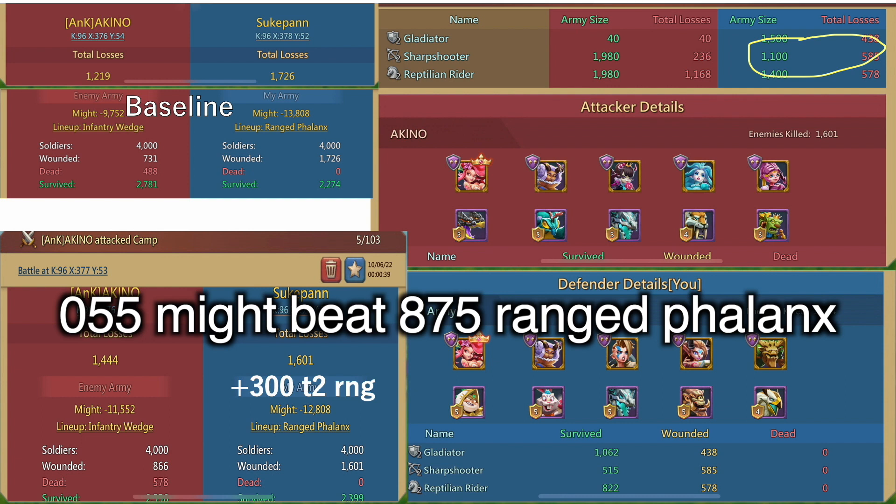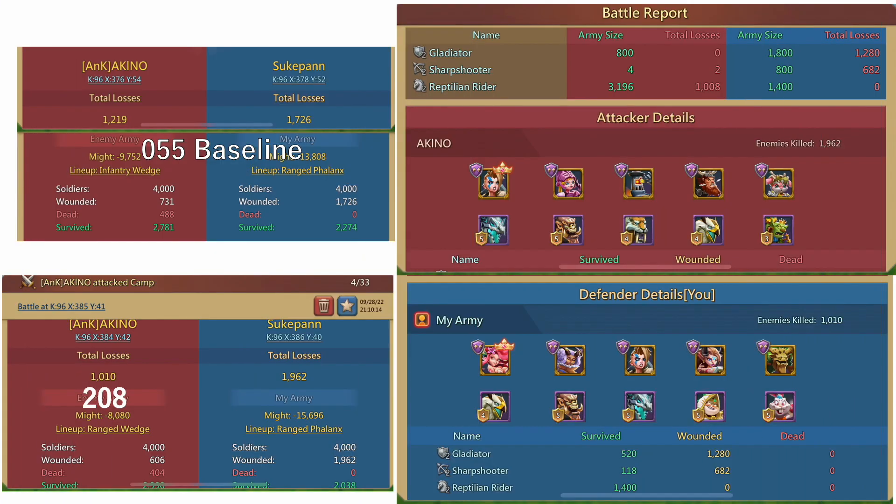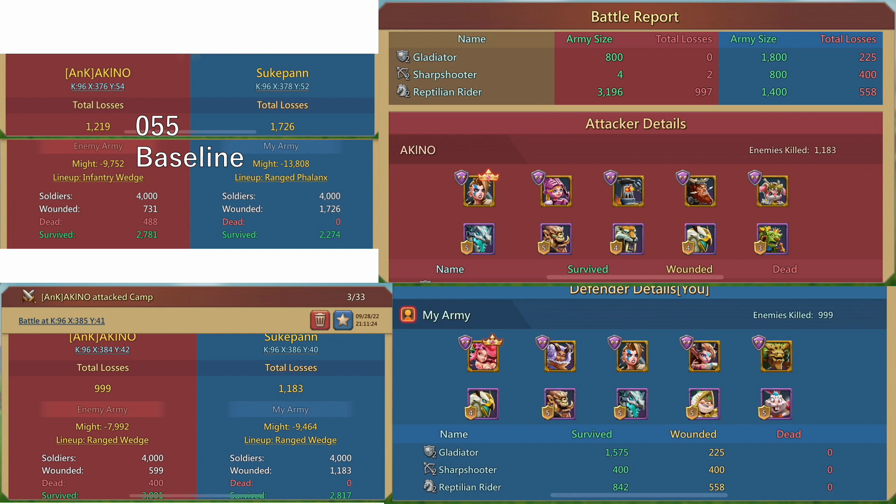Just increasing ranged by a bit most likely won't save you from 055, especially if the opponent is at the same level as you. 055 might even be able to penetrate 875's ranged phalanx and beat 875 — no other comp can secure a victory like this. We also compared 055 with 208. 208 can handle 947 ranged phalanx better because it's designed to counter ranged phalanx — after destroying half the ranged, 208 retargets on inf doing a lot of damage. However, when 947 was in ranged wedge, 208 won by a much smaller margin since cav is ahead of inf in ranged wedge. If 947 had cav shield, the result could be nearly overturned — meaning the level of opponent 208 can secure victory against is somewhat lower than 055.